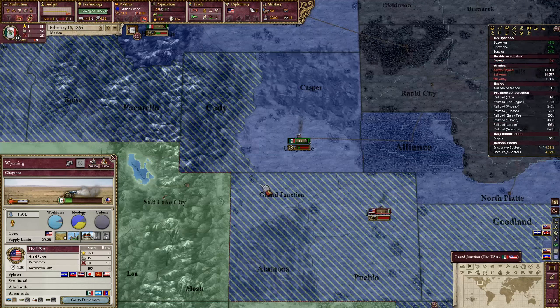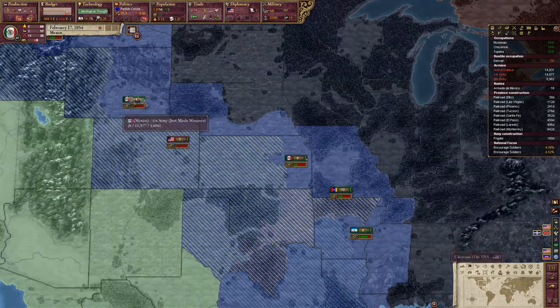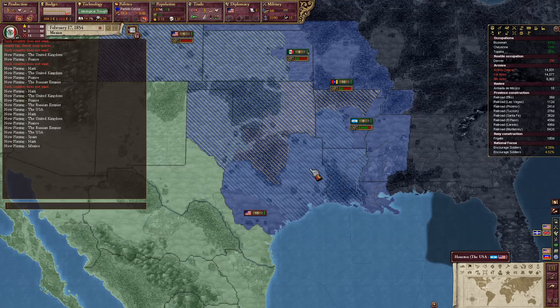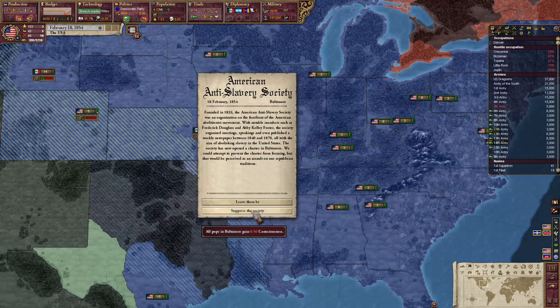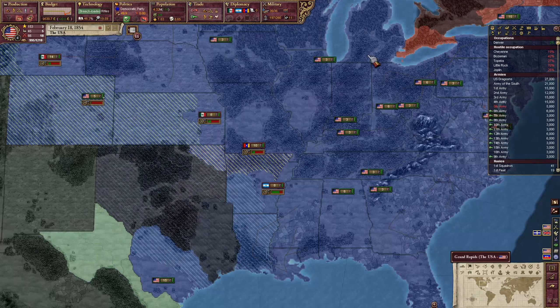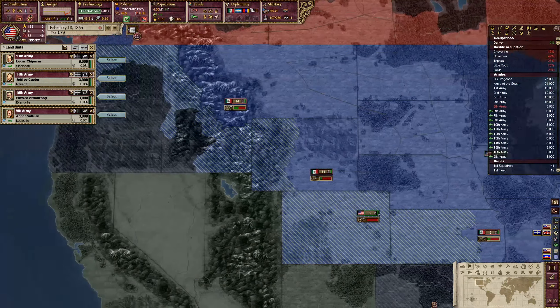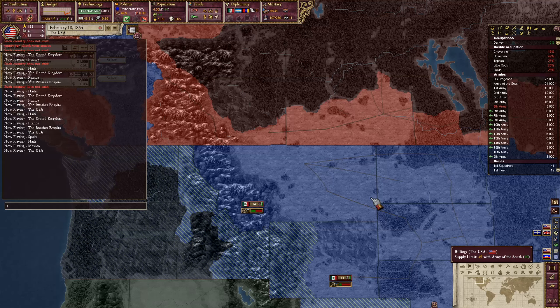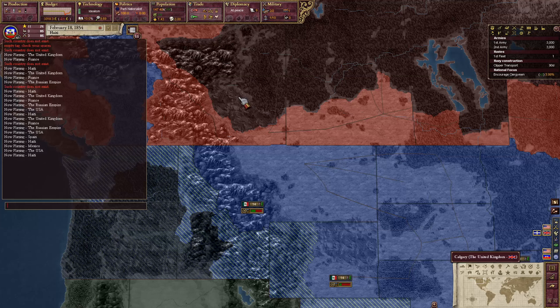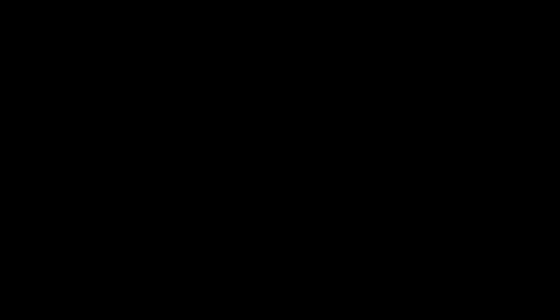Now it's 1854, and let's take a look at Mexico because they're fighting against the United States. Looking at the map from far away it seems like they're winning, but they're most likely not — they have a very poor military score and almost no armies. Looking at the USA, Mexico is definitely going to lose this war, because the United States just formed their first army. Thousands of soldiers appear out of nowhere. Interestingly, the United States also managed to colonize right in the middle of British Columbia, cutting Alberta and British Columbia off from the UK.